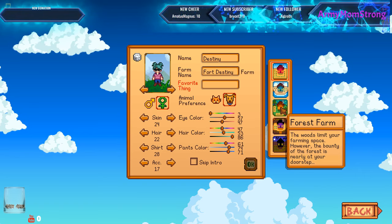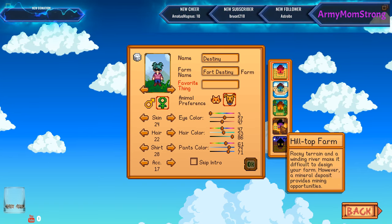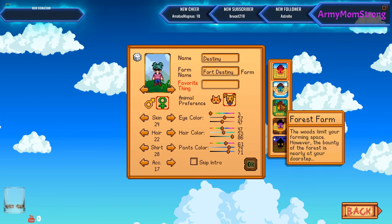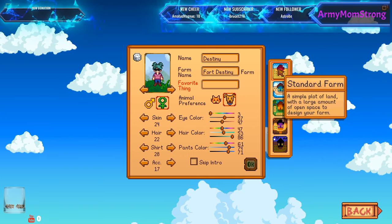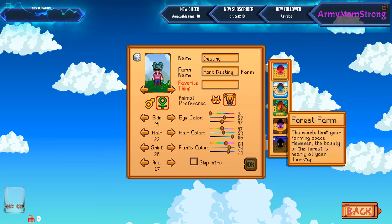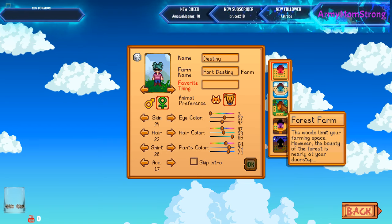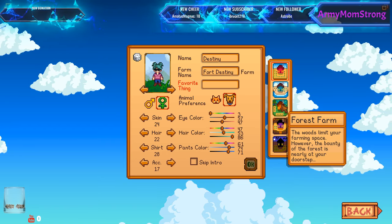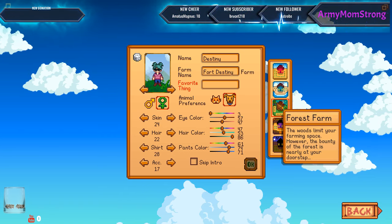I don't want to be spread across several islands. Let's see — bounty of the forest is nearly at your doorstep. Maybe forest farm? I mean, we could go standard farm, but I think everybody does standard farm. And can't we cut down the trees? Let's try forest farm.